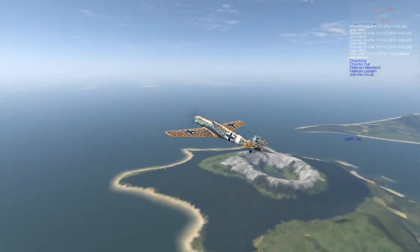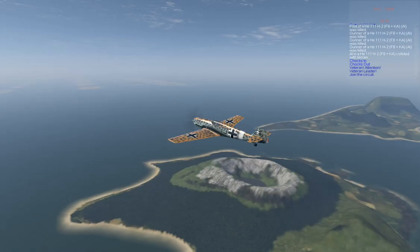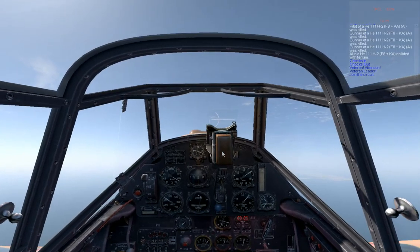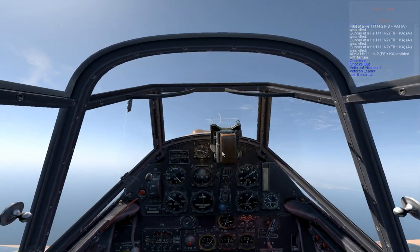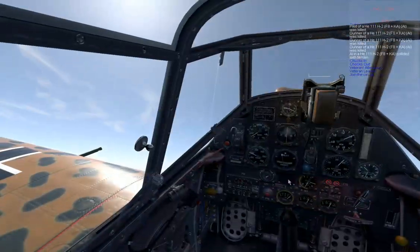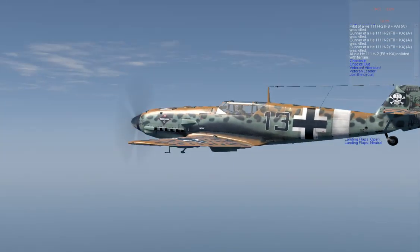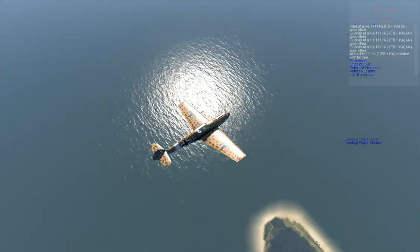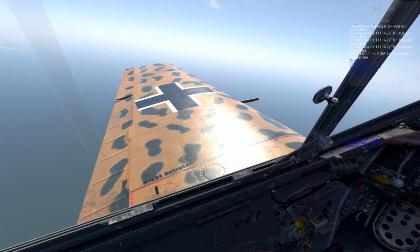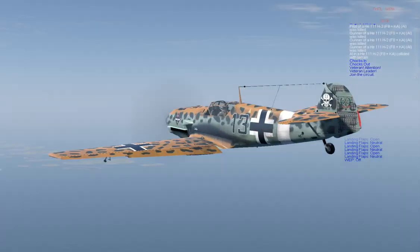Now that was without the flaps. Now I am going to use about 20% flaps to show you how to actually pull out with the flaps. You will notice that you will need a lot less altitude in order to get your aircraft back under control. Now I got 10% flaps — will give me a bit of stability. Actually, I think I will use 20. That's about 20%.